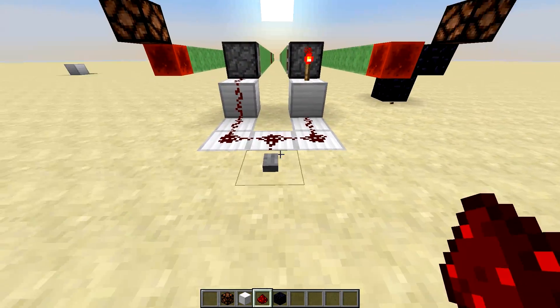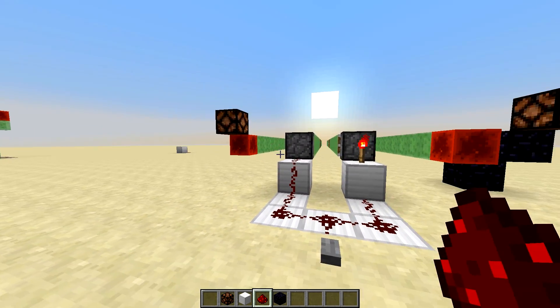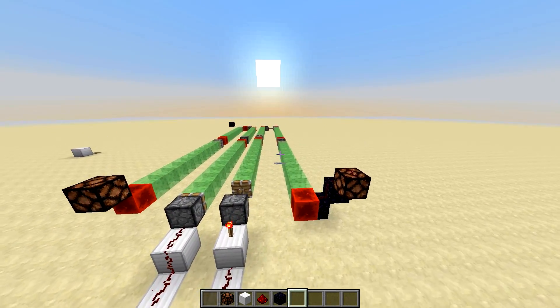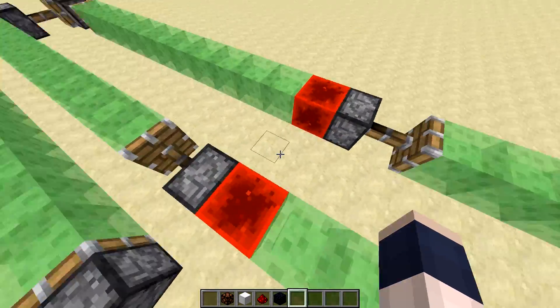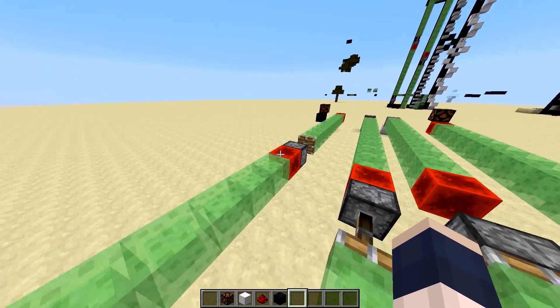You see? That gets turned on instantly, while this one takes time. One more time. So, that's because for a piston to extend it takes a few ticks, but unlike that, this immediately unpowers as soon as this piston starts retracting, which immediately unpowers this one, and so on and so forth.